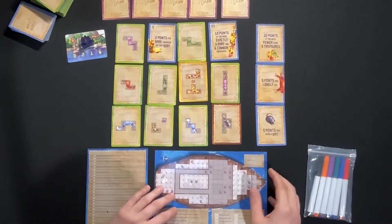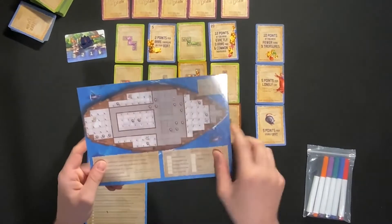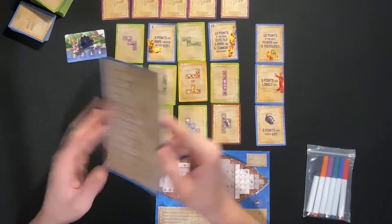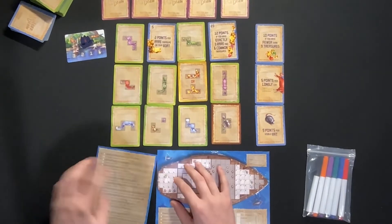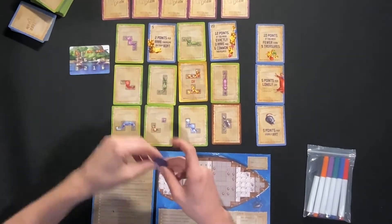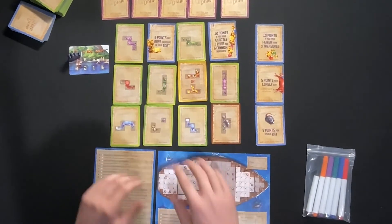Make sure you have your player board — they are double-sided, each board is a little different, and you can choose which one you want. You'll need the lessons card so you can check off lessons as you acquire them. And finally, make sure you have Vesh's ship and the round counter nearby.